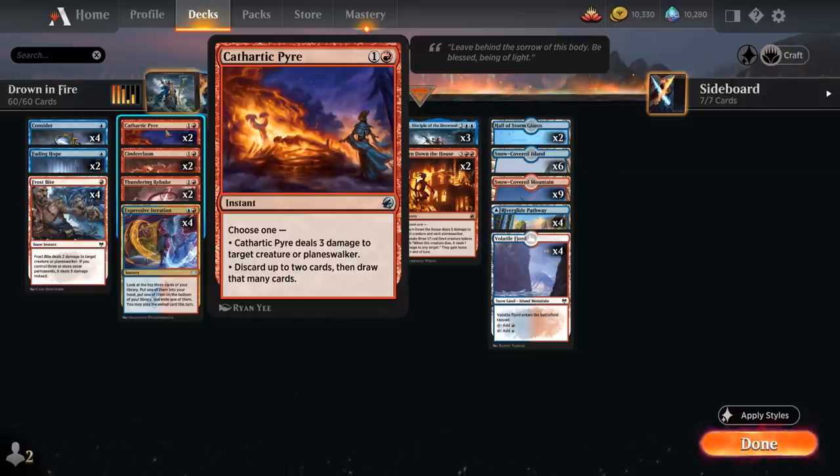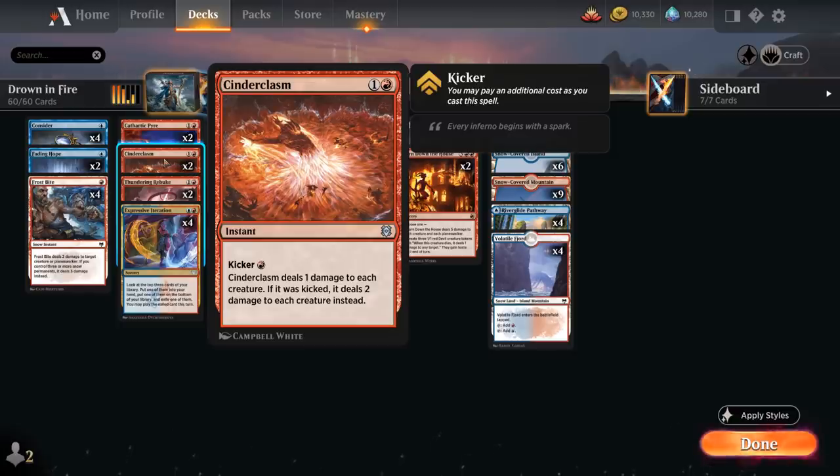Cathartic Pyre can also discard up to two cards and then draw that many cards — useful if we're playing against a control or combo deck where we can discard burn spells to find more useful stuff. Two copies of Cinderclasm, which we're typically going to play kicked for three mana total, dealing two damage to each creature, but can also deal one to each creature for just two mana.